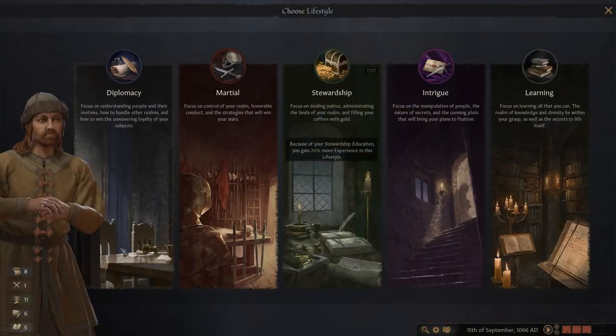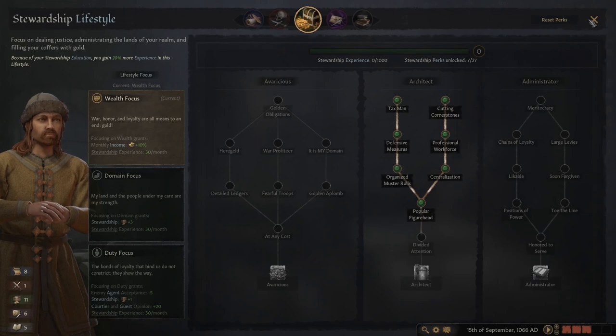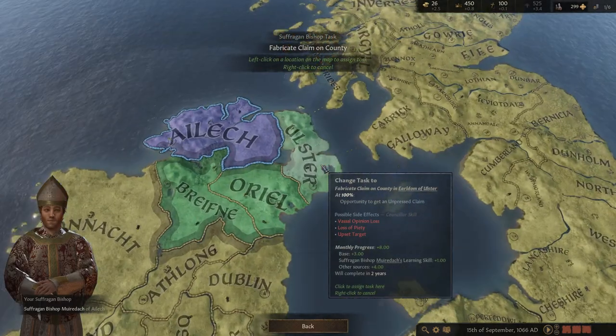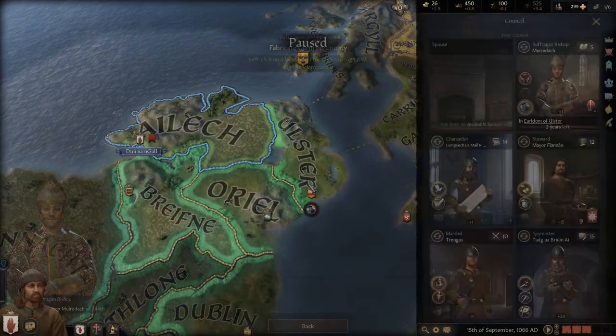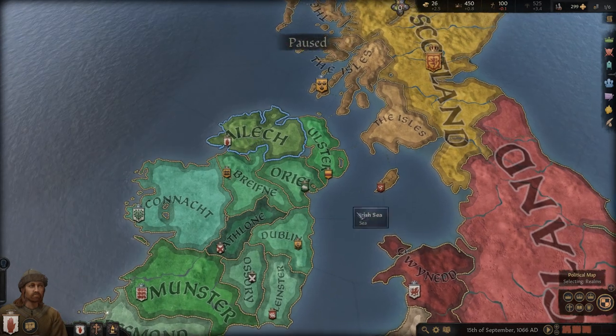We're also going to choose a lifestyle focus, and I care more for money at the moment, so we're going for a stewardship focus. We want to get our council set up — this man to go and fabricate claims. Ulster looks like a fine place to move on to in order to secure the entire northern coast.